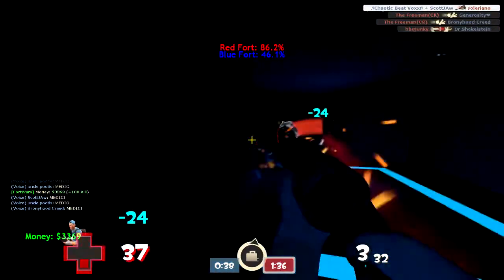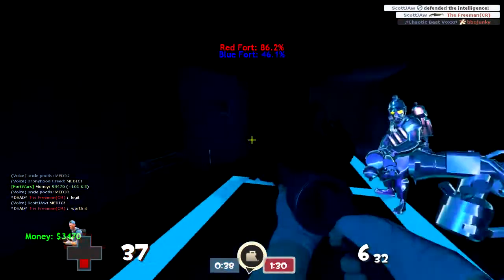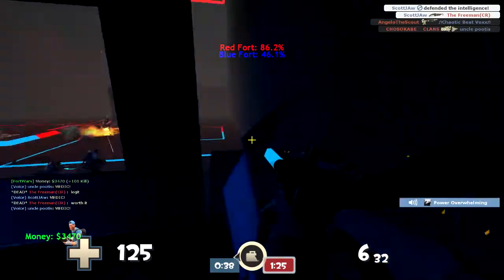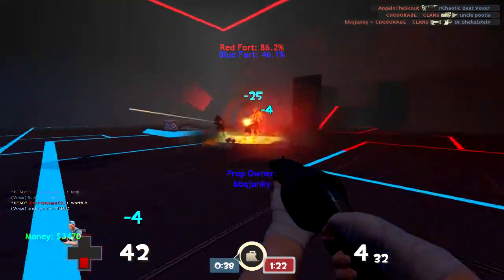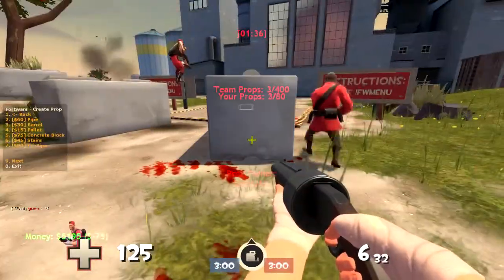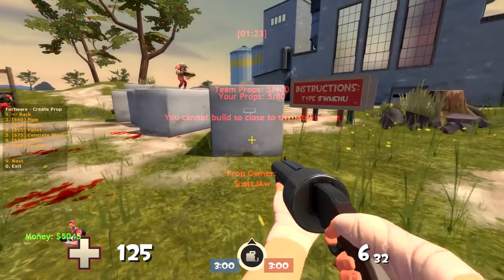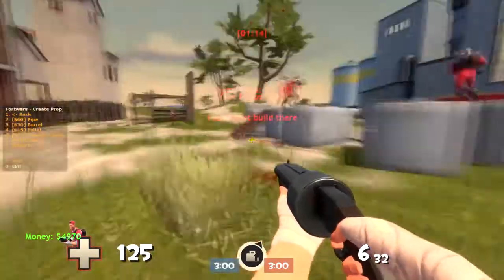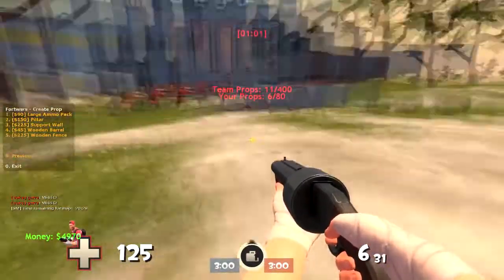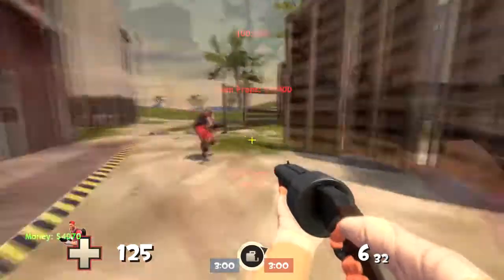Either team can go in the other person's fort to try to get the intel, so it's kind of interesting. Here is Bad Apple. In the fort war game type, you have the ability to build props based on the amount of money you make as far as how well you and your team do. You'll see we throw up some blocks, we're going to put some fence up here just to try to keep the other team away from us. And it is all in really fast motion so that I don't take away from the game type and you can watch me play.